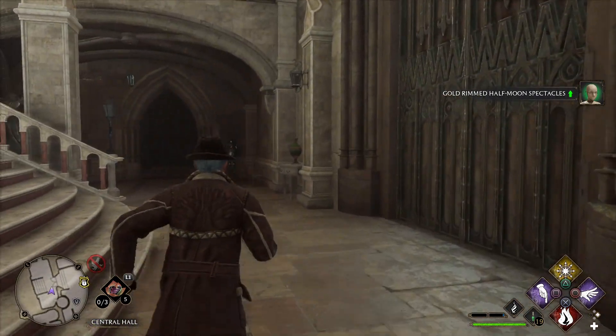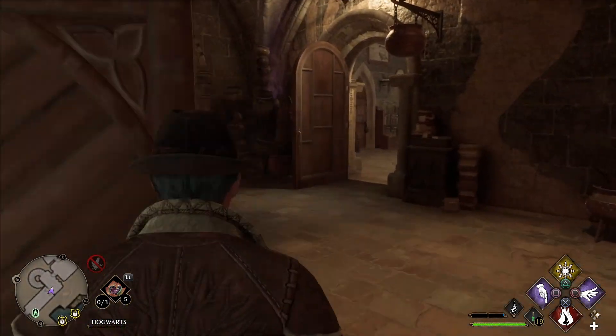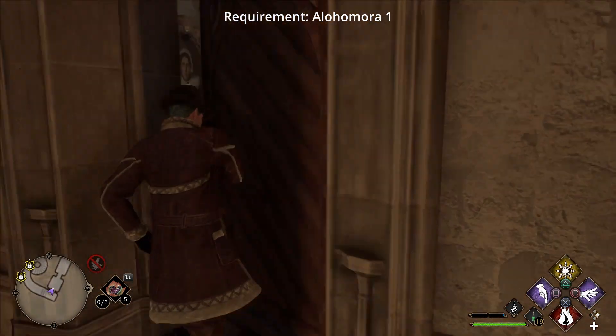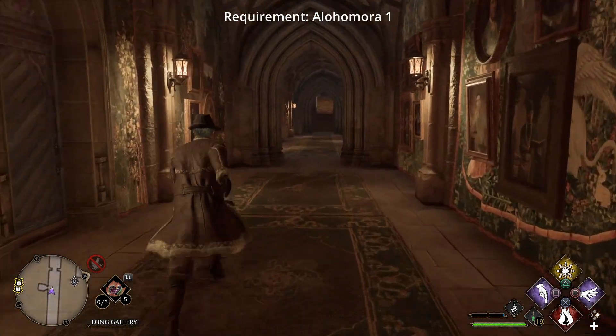The next door is in the Long Gallery. Go down this hallway towards the Potions Classroom, but go down the stairs next to the classroom. This door will be locked with a level 1 lock. This area also has two entrances, and both of them have a level 1 lock.